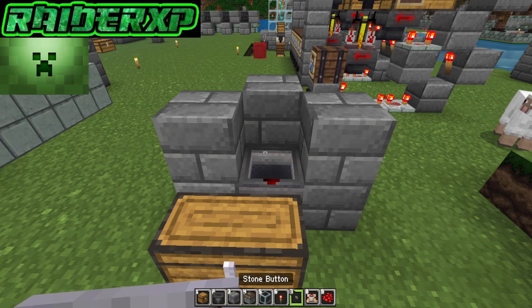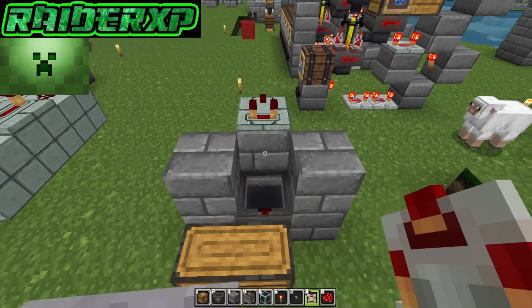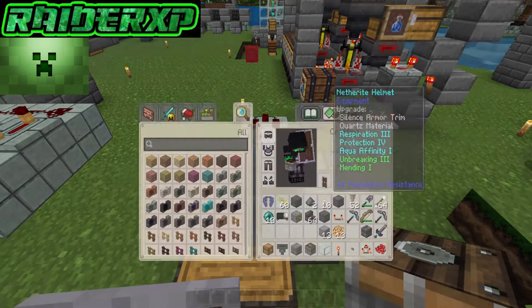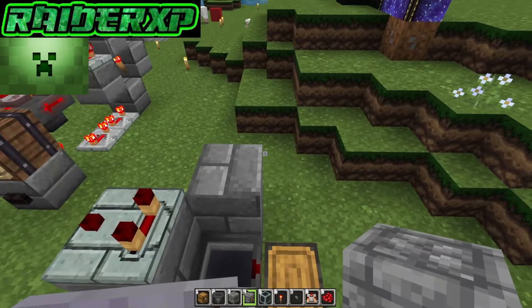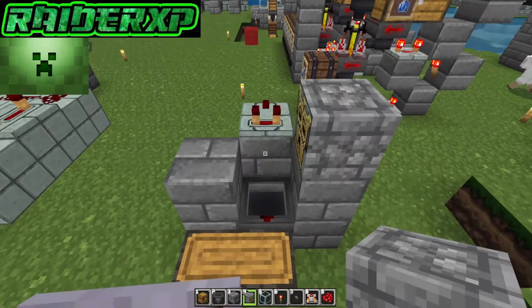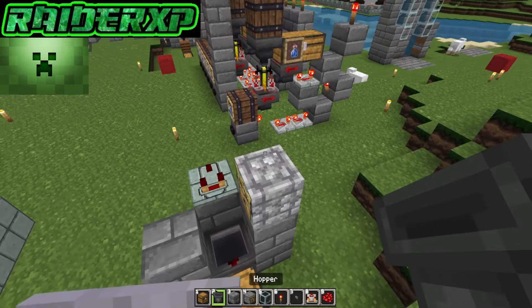Next thing you want to do: grab your comparator and place it right on that block facing away from the hopper, just like so. Then grab your dispenser and place it right there. I love the look of this dispenser — this add-on is super cool.